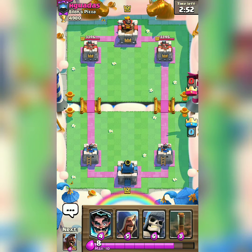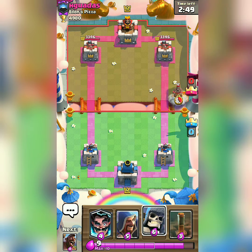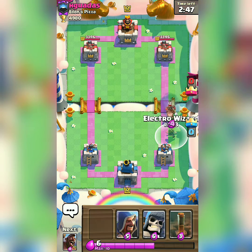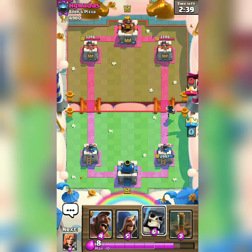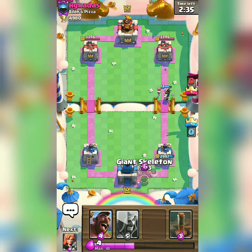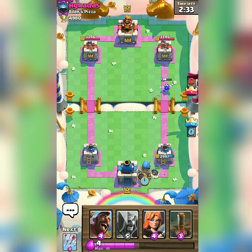I am starting with the giant skeleton. I have to use the Electro Wizard to stop that Hog Rider. Keep in mind: always use your giant skeleton for defense, because for attacking purpose you have Hog Rider combo with Earthquake. So always try to use your giant skeleton in defense.